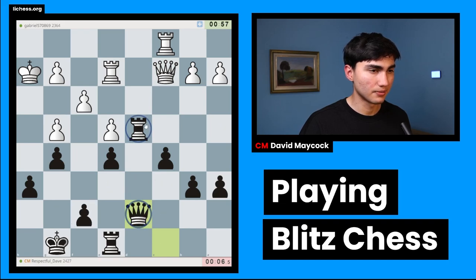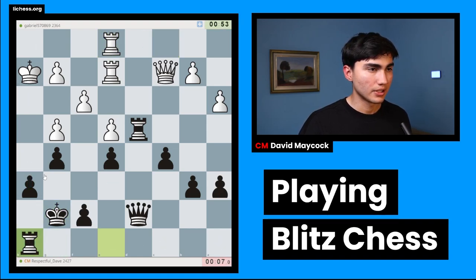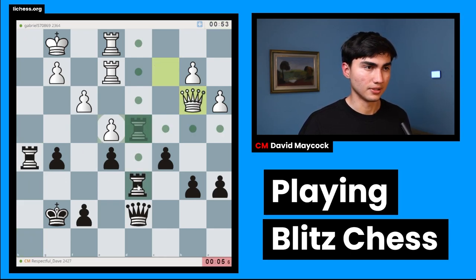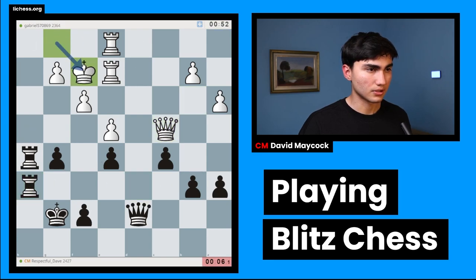I'm going to create a battery here — Alekhine's guns — maybe h5. I'll put king g7, rook h8, flirting with the idea of h5. This is the part of the game where everyone's going for an attack because of time trouble, so whoever creates threats quicker wins ultimately. I'm going to threaten rook h6.